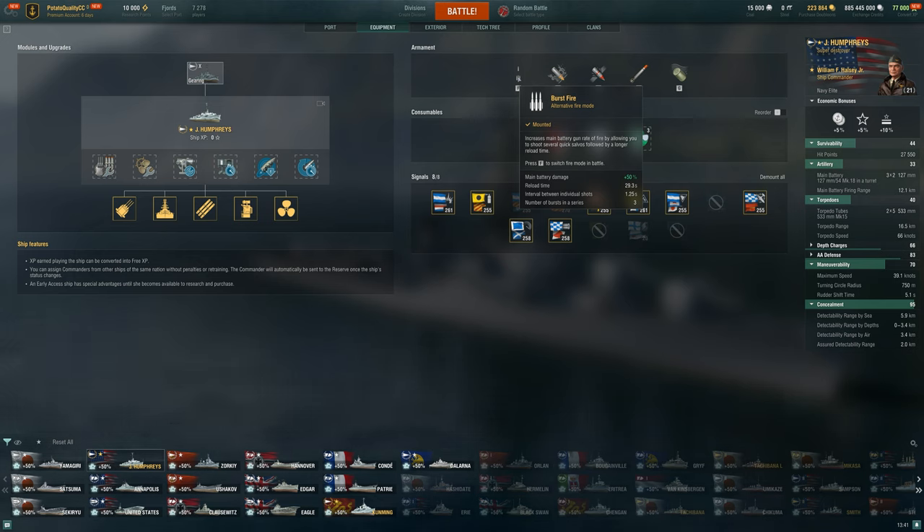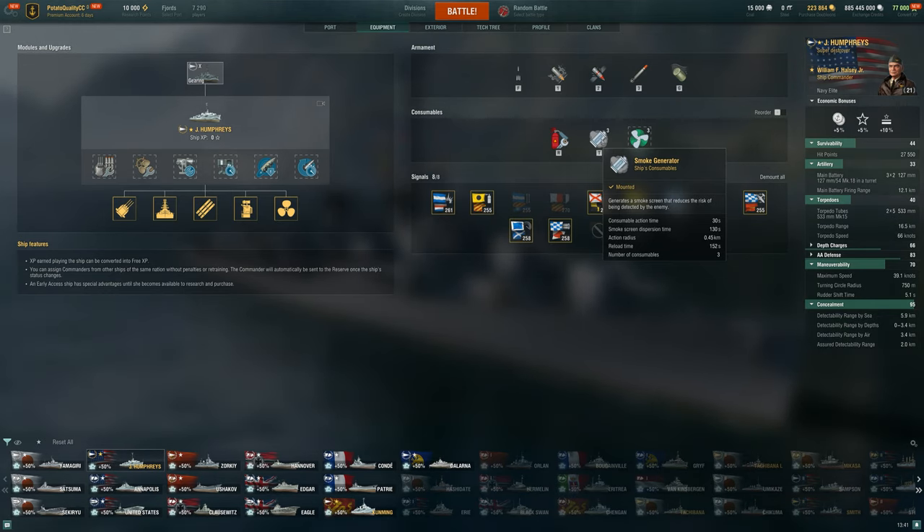We do have to keep in mind the reload time — we're losing out on absolute DPM when we run burst fire. So we want to use it as we're going dark, going behind an island, or when the enemy DD or ship we're shooting at is about to move into a position we can no longer shoot them. But typically we don't want to just pop it right away and then be a sitting duck for 30 seconds while reloading.